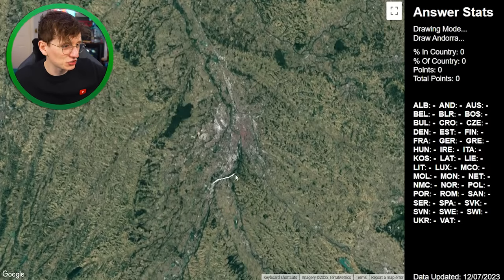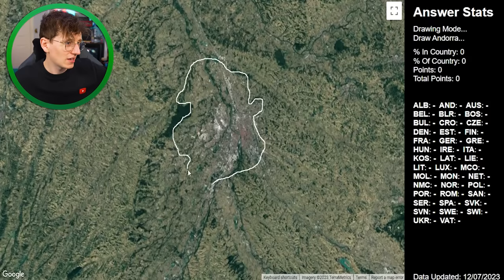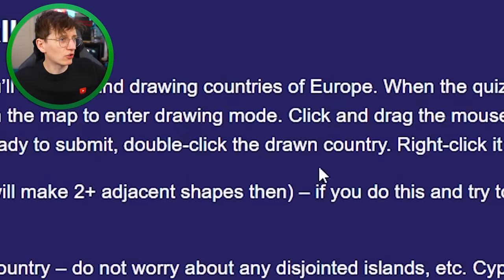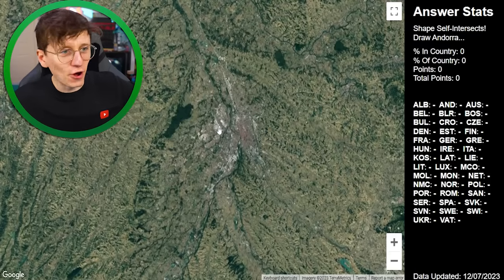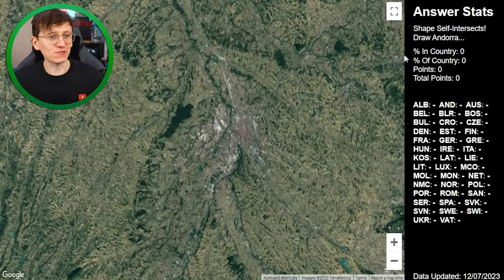I right-click and start drawing, following something that works its way around there. I double-click to submit. Zero percent of my shape was in the country, so I got zero points. Excellent start.